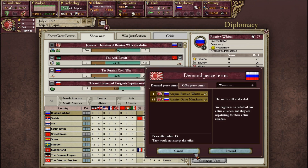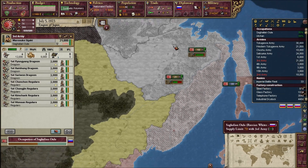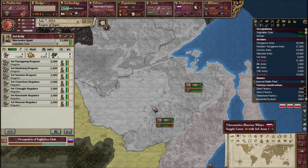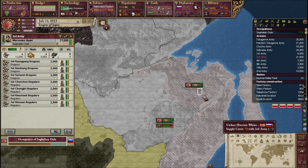They won't accept. What do we have? War score is four right now. Well, would you rather surrender to me or the Reds?